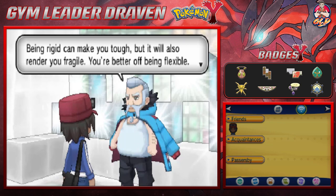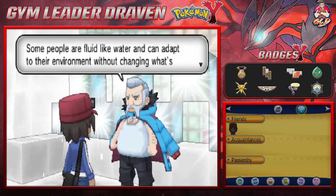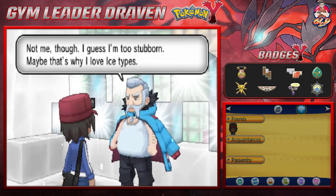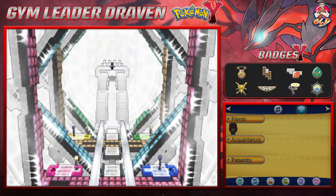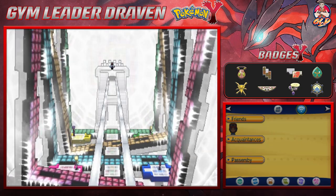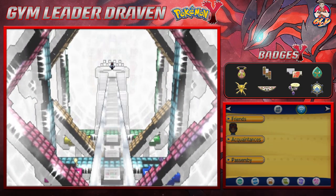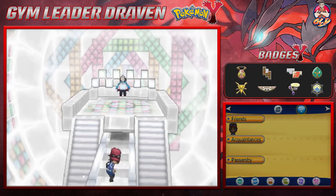Wulfric says: being rigid can make you tough but it will also render you fragile — you're better off being flexible. Some people are fluid like water and can adapt to their environment. Not me though, I'm too stubborn, maybe that's why I love ice type Pokemon. And look at this — we are sliding back out down the middle!